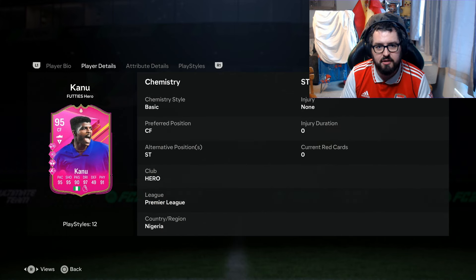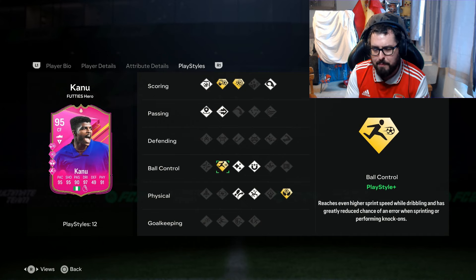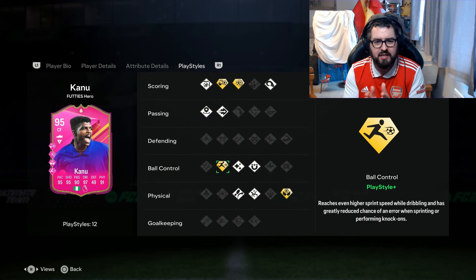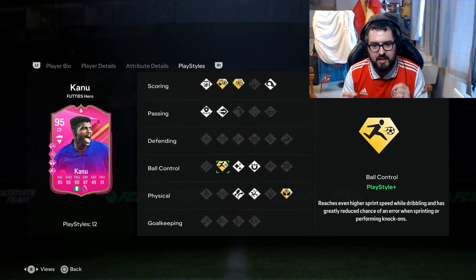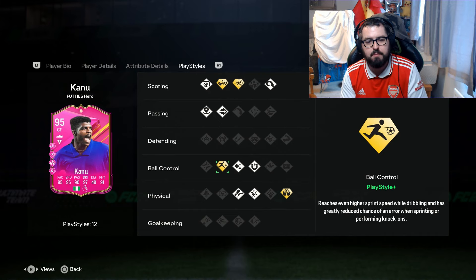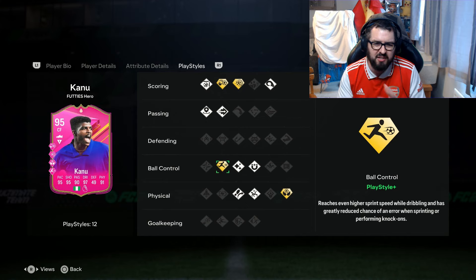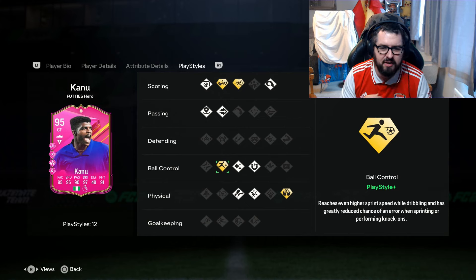Looking at these play style pluses, the first thing I'm noticing is the rapid play style plus. Considering he's six foot five and how long his strides are going to be, giving him a pace-based play style plus feels like it might make him very OP in game. He's also got power shot plus, chip shot plus — not necessarily the most overpowered or used play style — and aerial plus as well.